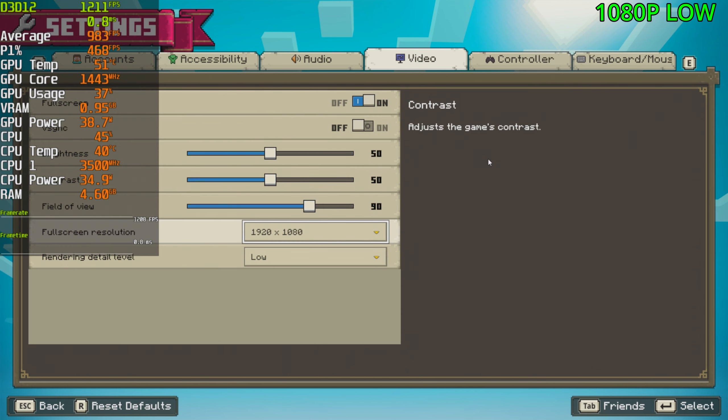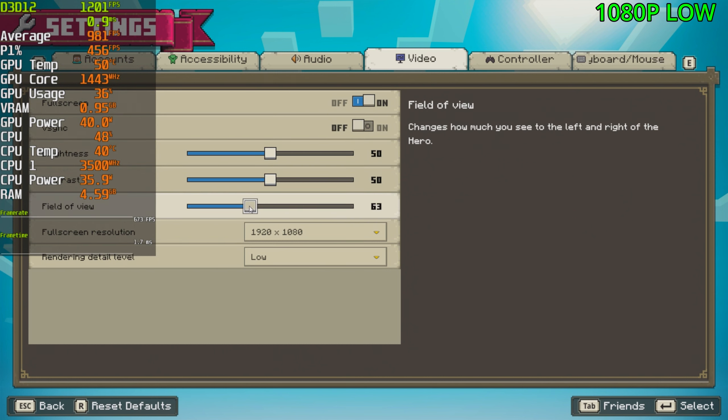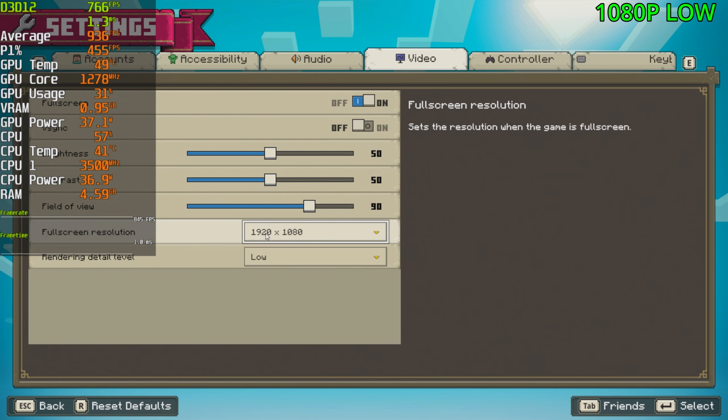Going into the settings and then video, we don't really get too many options — just the preset, our resolution, and our filter view. The default filter view is 60, but I've increased it to 90 so we can see more and it makes the game look better. We're playing the game at 1080p at the low preset.